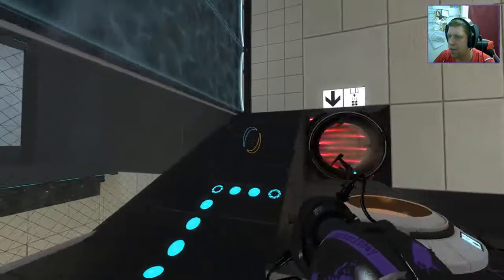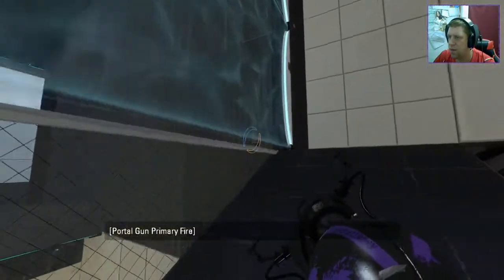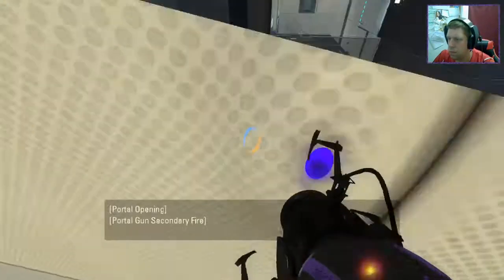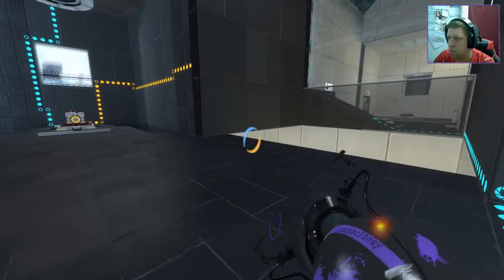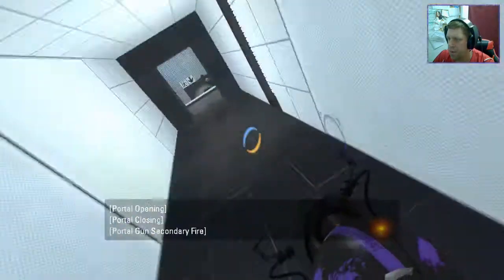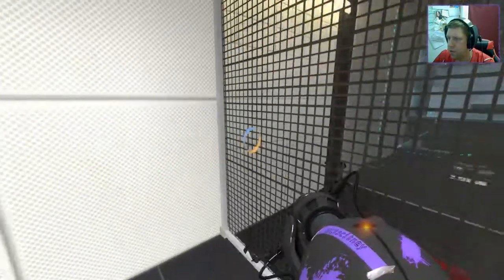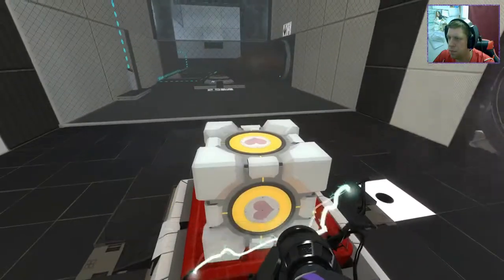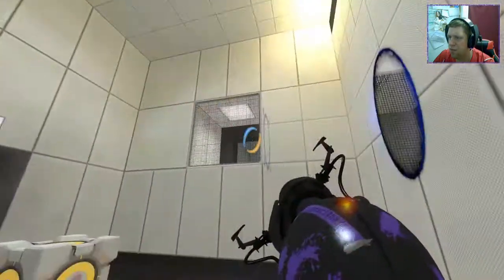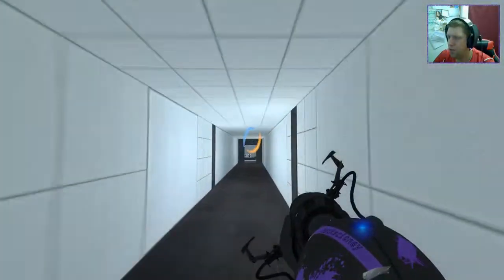Oh okay, that went around to that side. Go back through here, fly along the corridor. Did I press that button? That's just for the companion cube, right? It must be. All right, back we go once more to where we came.